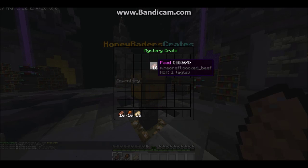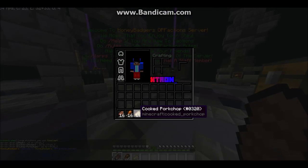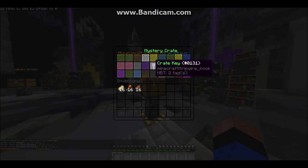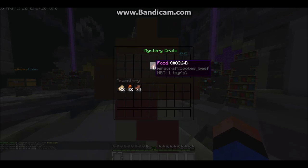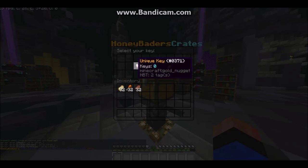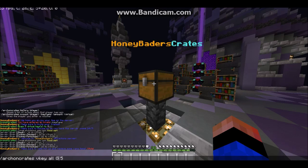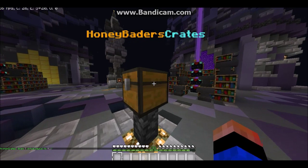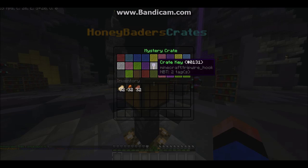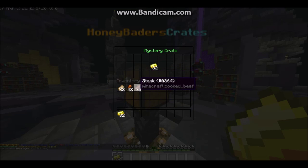There's also a fourth key which is really rare — you get it as a percentage chance when you buy a rank or buy money from the donation store. Our head developer is Nicholas, or Nick — he's the one that makes custom plugins and he's a really cool guy. As you can see, you get a lot of food from these crates; that's the most common thing you get.